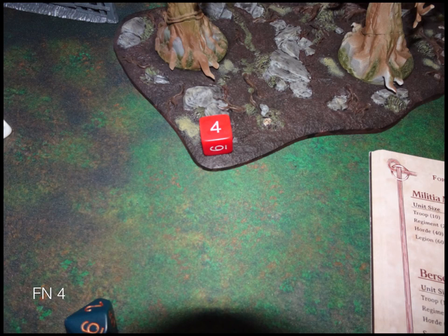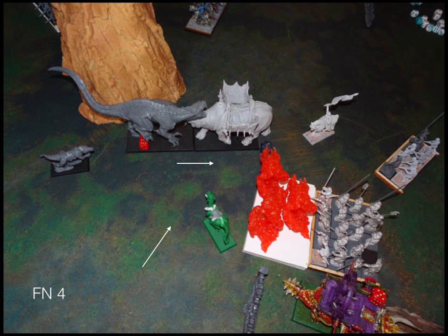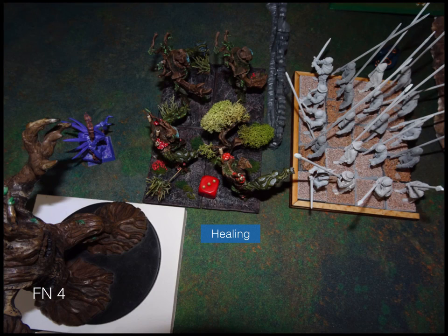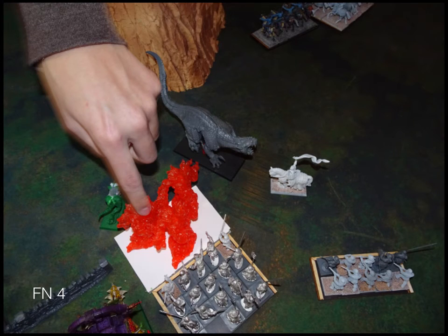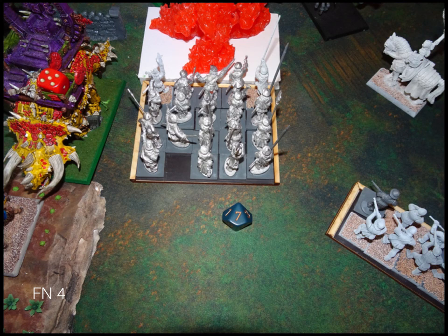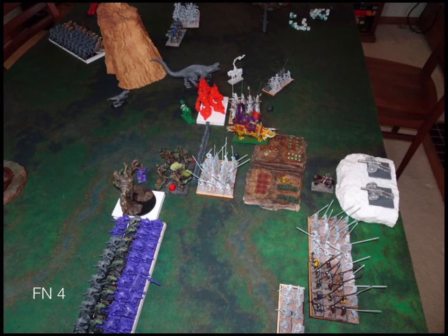Forces of Nature turn four: Forces of Nature continue to shuffle forward. The fire elementals crash into the berserkers. The laser blast beast hits the mage. The earth elementals walk up to the fence — it looks like they hit the pikes but they don't. The carnosaur recharges my beast of war. Healing goes back onto various units. The carnosaur takes out my beast of war and overruns. The fire elementals do a hefty seven damage but my berserkers hold out. My wizard only took four damage but it was enough to route her, so she goes away.